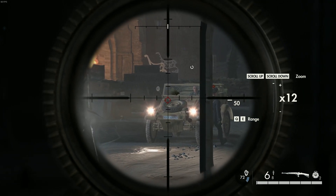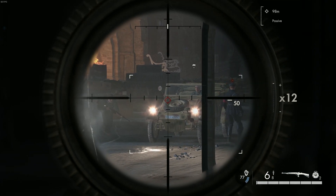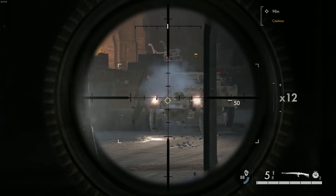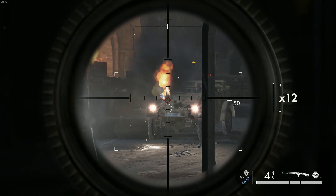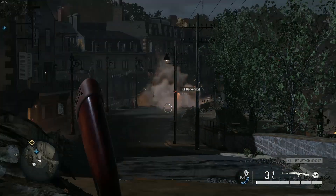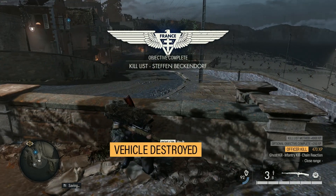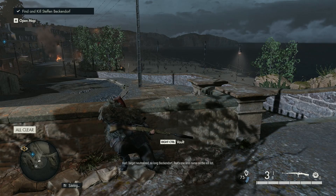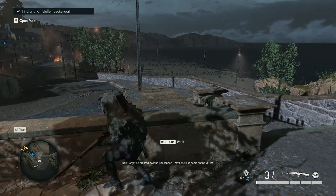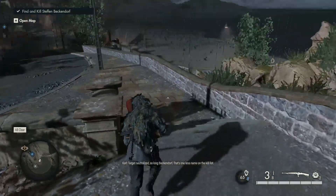If you aim for this part here on the Kübelwagen, it'll blow up. Wait till he gets inside. One more for luck. Target neutralized. So long, Beckendorf — that's one less name on the kill list.